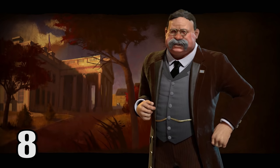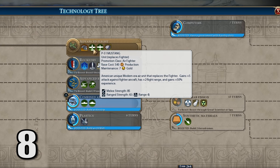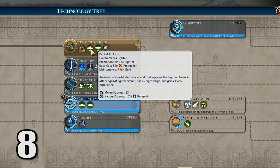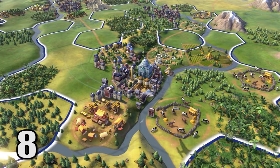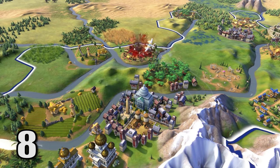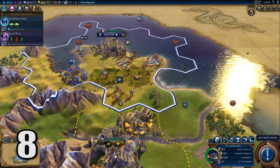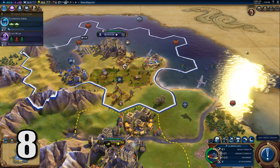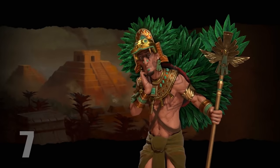At number 8, the American P-51 Mustang. It receives plus 5 attack against other fighters, has 2 additional flight range, and here's the key: plus 50% for gaining experience. That right there is a very overlooked detail. Getting extra experience means more promotions, which means always being able to get 50% of your health back. And in Civilization VI, that new promotion tree can really make the difference between winning a battle and the war.